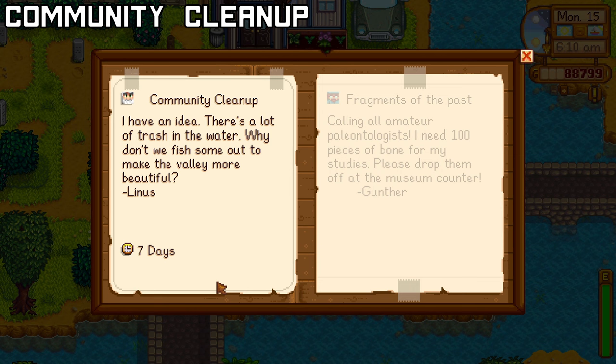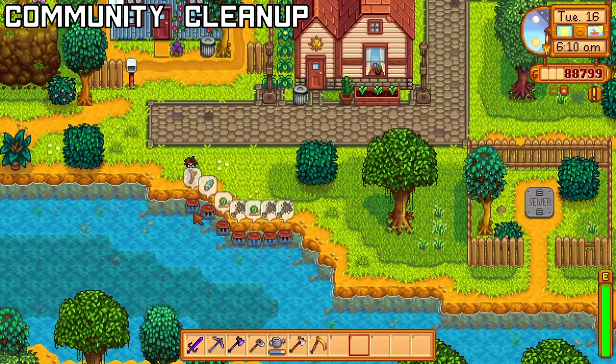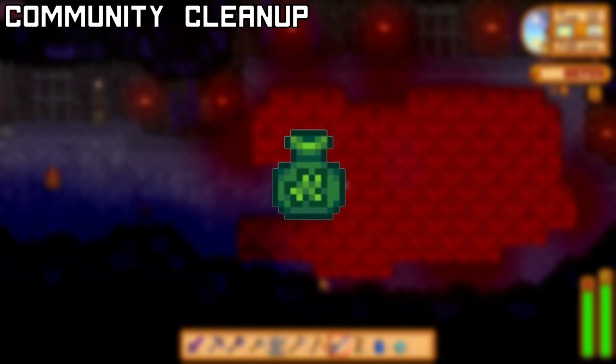Linus needs your help cleaning up the town and wants you to collect 20 pieces of trash in 1 week. You can do this by checking trash cans, using crab pots, or by fishing. The best strategy is going to floor 100 of the mines and fishing there as there's a 95% chance of catching trash. Upon completing this, you'll get the recipe for Fiber Seeds and 500g and a full heart with Linus.